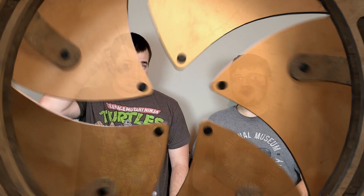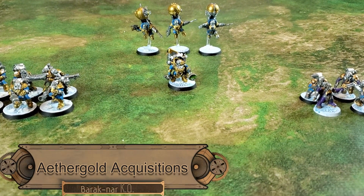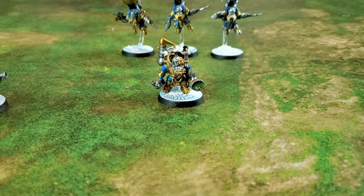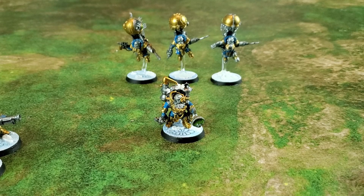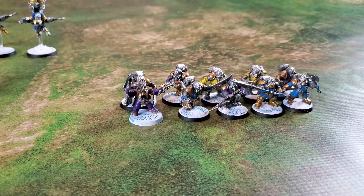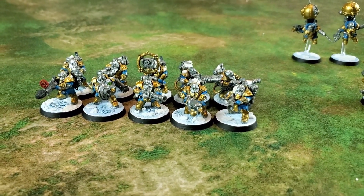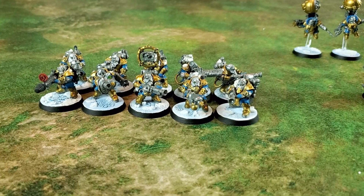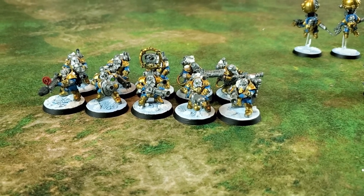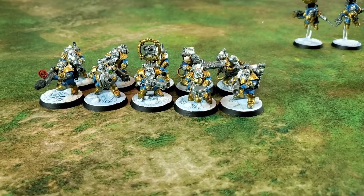We have 600 points, let's get you introduced to our factions. Here is my 600 points — well 585 — of Kharadron Overlords. For my HQ unit I chose the Aetherchemist, and with him I've got 3 Endrinriggers. For my Battle Line I've got 10 Arkanaut Company — not great, but they are Battle Line and cheap. And then I have a reinforced unit of Thunderers: 5 with rifles and then a special weapons team. I'm really counting on these guys to bring the firepower and do the heavy lifting. I chose not to bring a gunhauler because it was expensive and I wanted model count to hold objectives. Probably a mistake, but we will see.